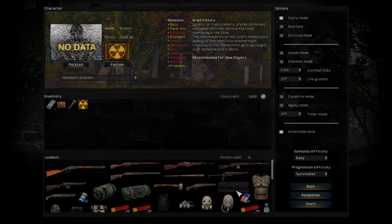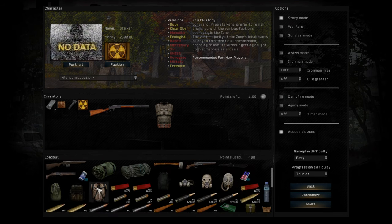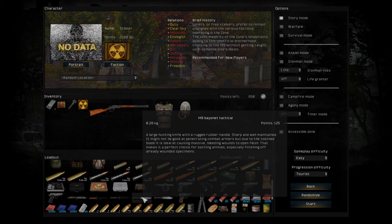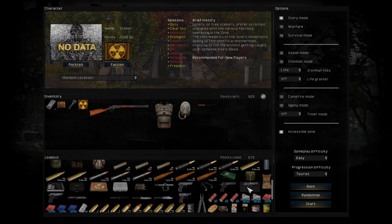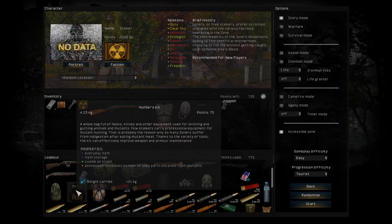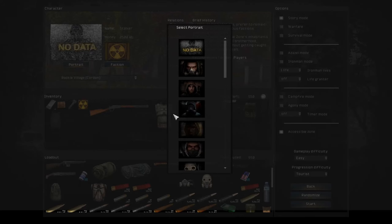If you play on survivalist, you'll have a lot less options. Also in vanilla Stalker Anomaly, you will have a lot less weapon options than this. I'm going to start on easy and tourist so I can show you some differences. There are some options that are quite annoying that you should probably turn on, or some of them you should probably turn off. I have a backpack because I'm going to need it to show you something else. We can start story mode, start in Cordon.